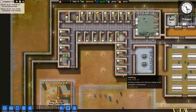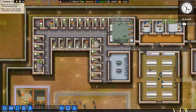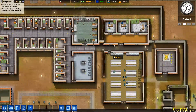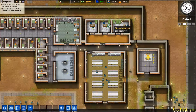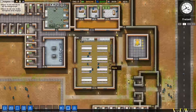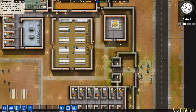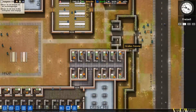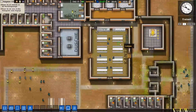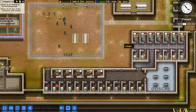Schauen wir uns mal an, was denn schon alles in diesem Gefängnis steht. Hier oben haben wir eine Gefängniszelle bzw. einen Gefängniskomplex, mit Küche und Dusche. Hier oben sind unsere Angestellten. Das ist unser Direktor. Die Kantine, unser Versorgungsraum. Allerdings wundert es mich, dass wir hier keine Wasserversorgung haben. Wo ist denn die Wasserversorgung?